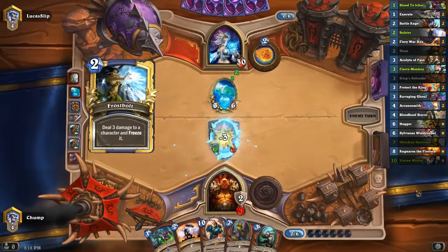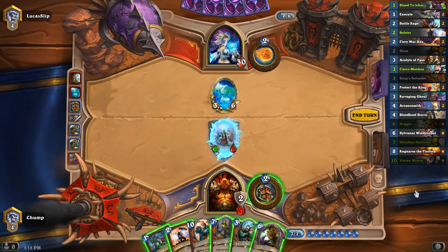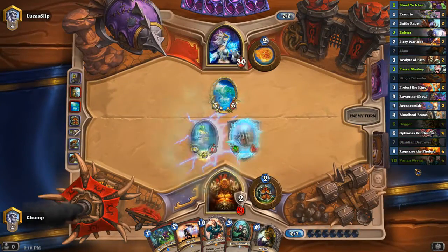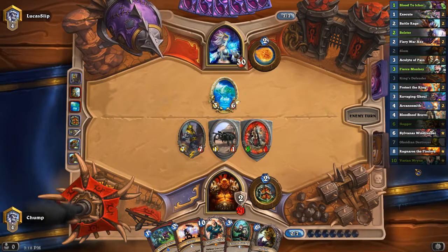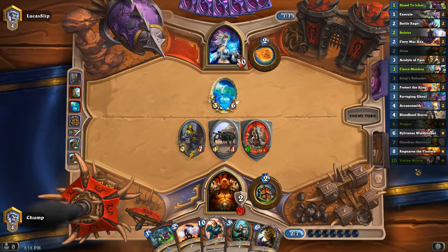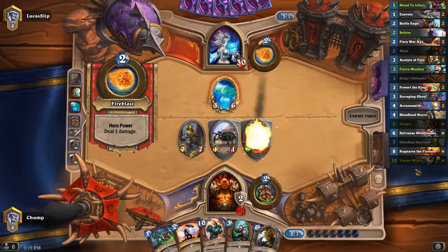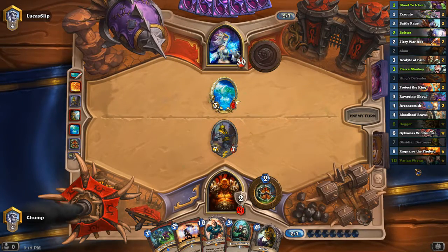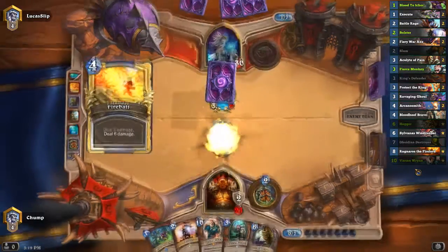Crossbolt. This is a pretty good turn to play Obsidian Destroyer, because he wants to hero power the 5-1 obviously. So my Scarab eats up a Water Elemental attack. He can Flamestrike here, but it's not super good — he has to trade in his Water Elemental. Also, Obsidian Destroyer is pretty safe this turn because Fireball alone doesn't kill it, since he was kind of forced to ping the 5-1.